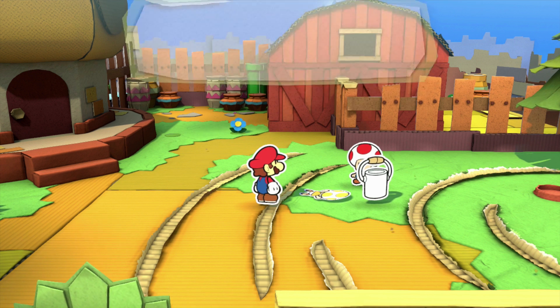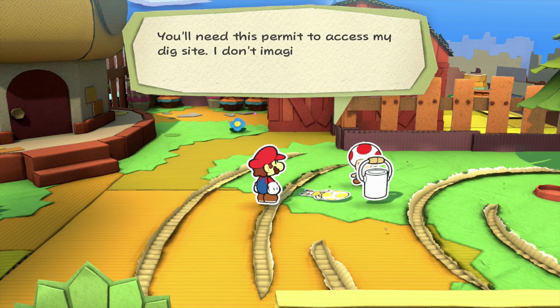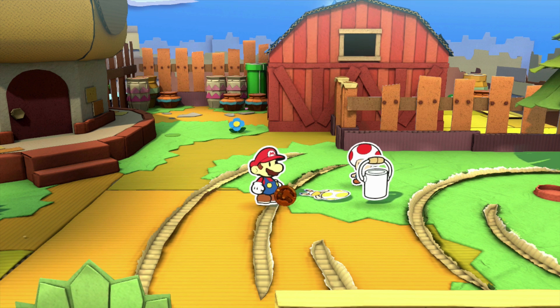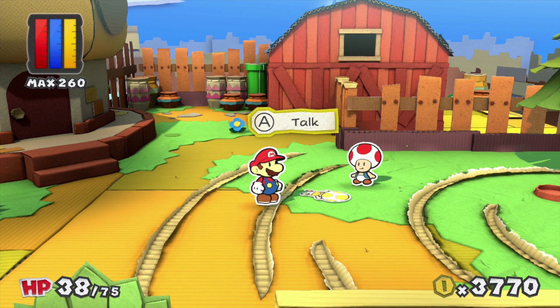Professor, pull yourself together — I'm sure she'll turn up. So you'll help me find her then? Thank you for putting your little paint stars quest on the back burner while you find my princess. You'll need this permit to access my dig site — I don't imagine my princess is there, but you never know. Come back to me, my darling. What is this? I got an excavation site permit — very interesting.